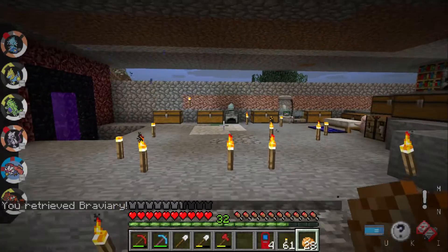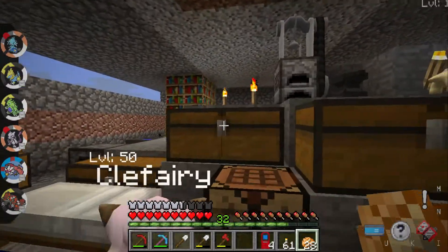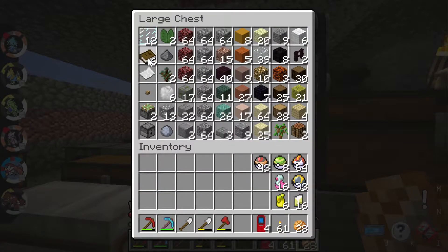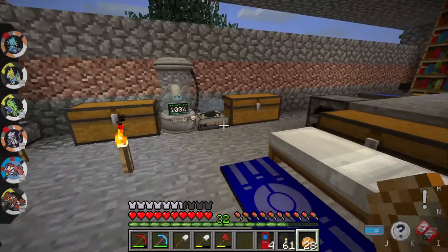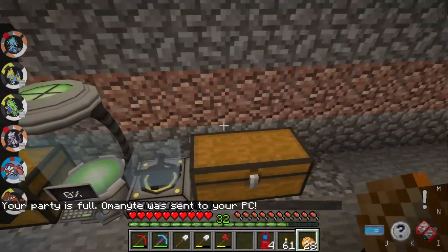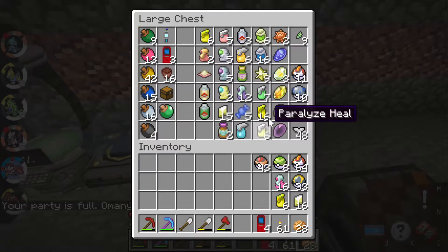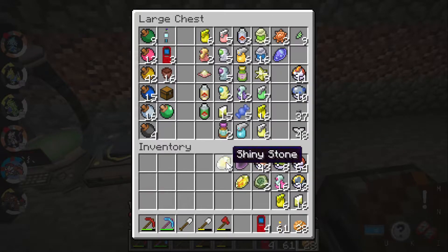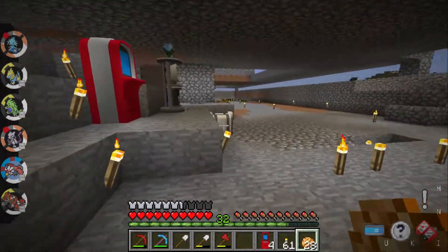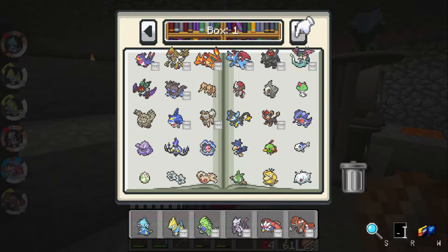Hello everybody, I am Champions Digivolved and we're back with Pixelmine Pokemon in Minecraft. My plan for this episode: we're gonna do some stone evolutions. I need a leaf stone and a dusk stone. Let's just grab all the stones — I'm not sure what I'll need — but let's go ahead and evolve some stone evolution Pokemon right now.